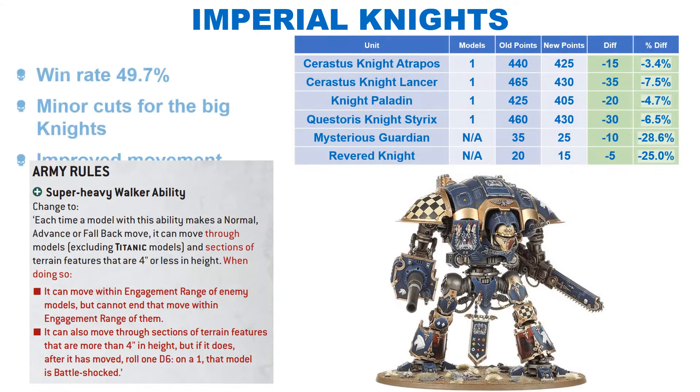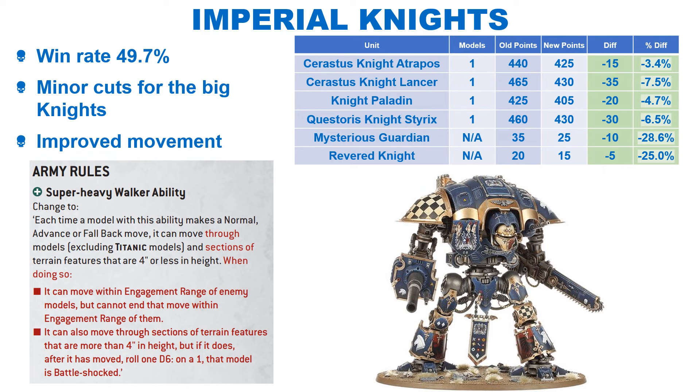The Imperial Knights run a win rate of 49.7% and get very similar changes to their Chaos counterparts. They get the same change to their movement, with some buffs to the Forge World Knights. They also get a small buff to the Paladin, with some sizeable buffs to two of their enhancements. Considering their current position and the slight buffs, I would imagine they will remain in a similar position going forward. One thing to consider is the fact that a fair few of the new objectives in the Prior deck are action-based, which is something Knights have traditionally struggled with.